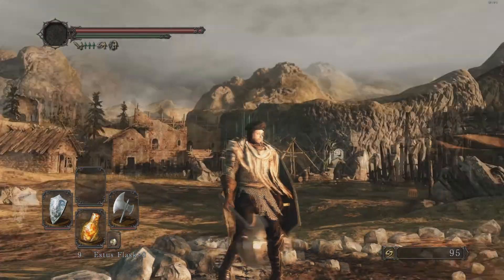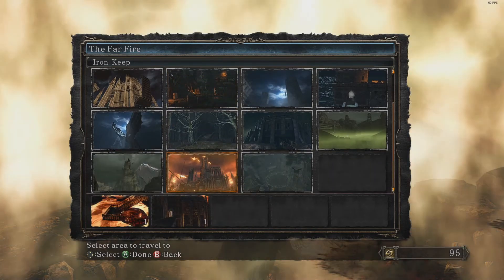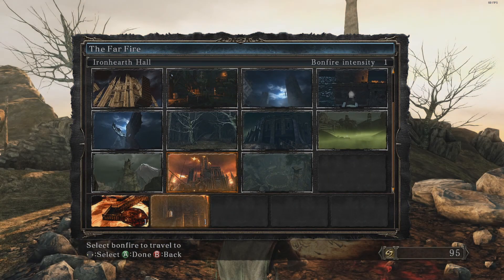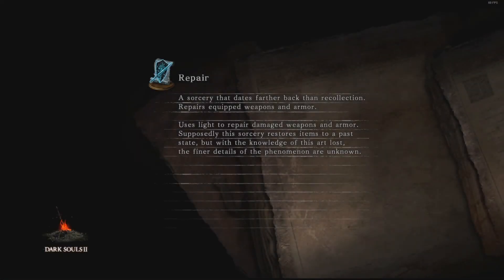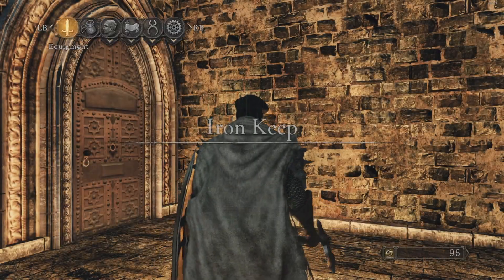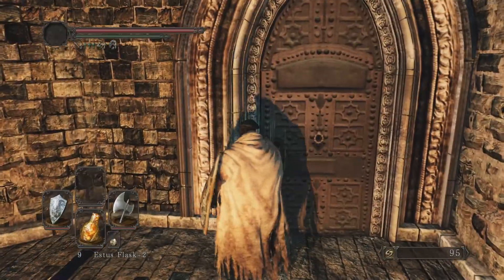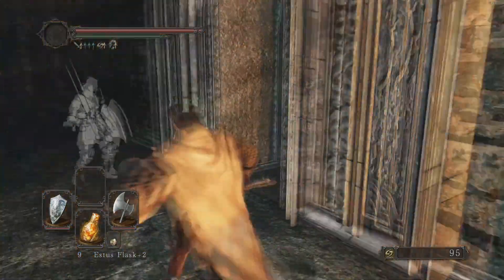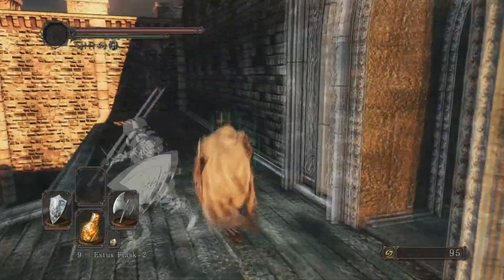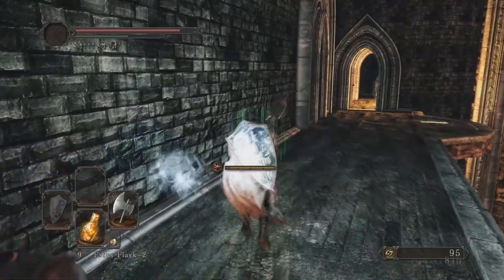Hello everybody, welcome back to another episode of Just Started on Playing Dark Souls 2, Scholar of the First Sin, Strength Build. Last episode we started doing the Iron Keep, and today we're going to continue our way through the Iron Keep. I actually managed to first try the Smelter Demon by using a Firebug and Lightning Pine Resin, while also using my plus 8 Battle Axe, because I was lucky with the Belfry Covenant and got myself two extra Twinkling Titanite Chunks.